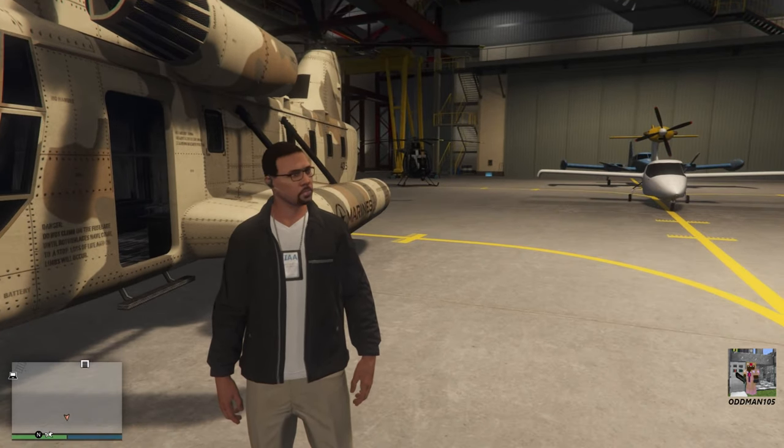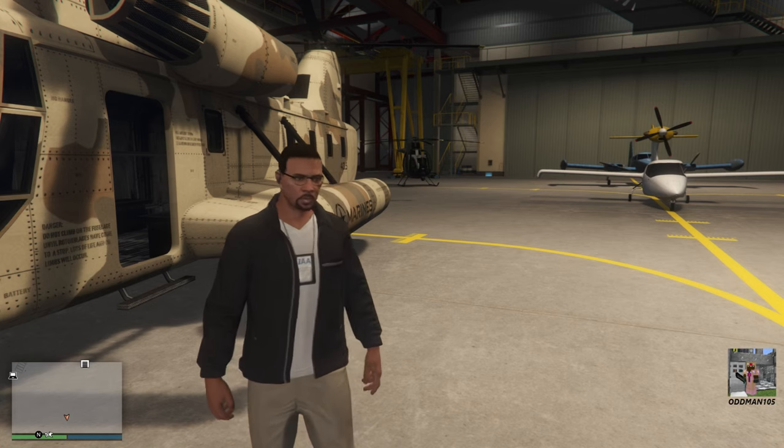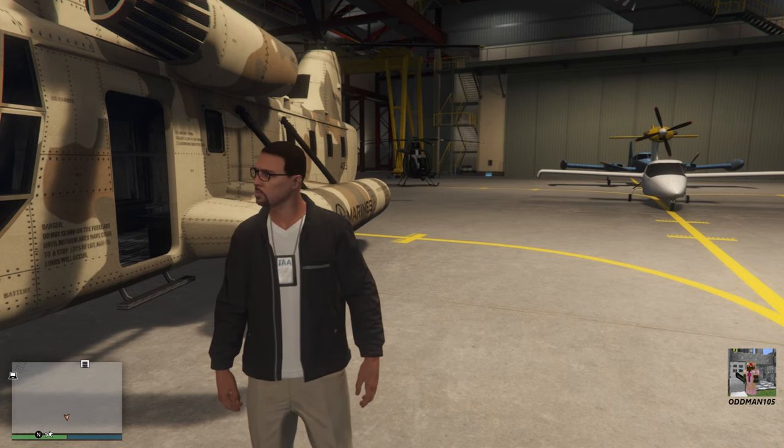A small CEO special cargo warehouse with 16 crates on single cash will pay out two hundred and forty thousand dollars. On double cash that pays out four hundred and eighty thousand dollars - assuming you pay for all your crates by doing CEO VIP work, payphone hits, or some other method.